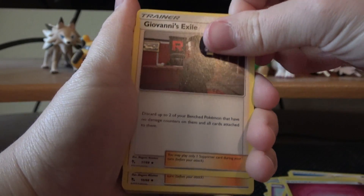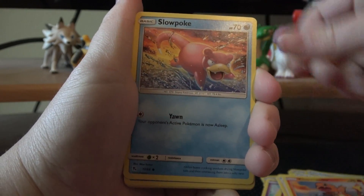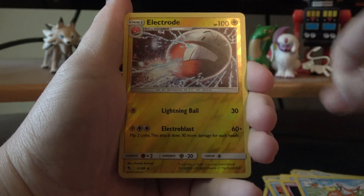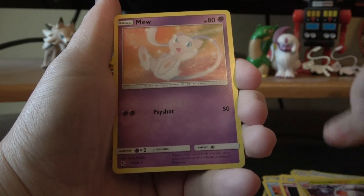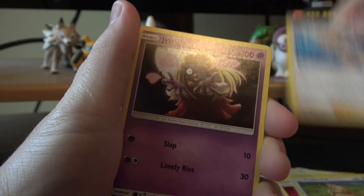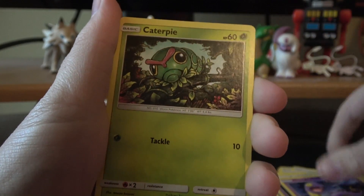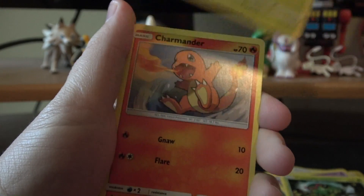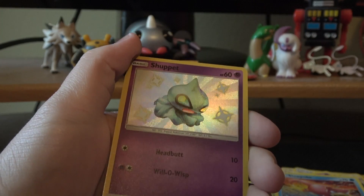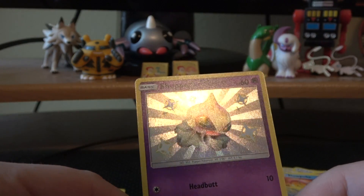On to the next pack. Fairy Energy, Giovanni's Exile, Koga's Trap, Lieutenant Surge's Strategy, Charmander, Slowpoke, Psyduck, Clefairy, Magikarp, Reverse Electrode — which is a rare — and a Mew regular rare. Next pack: Fairy Energy, Farfetch'd, Misty's Determination, Jynx — that's an uncommon — Ekans, Caterpie, Paras, Charmander, Slowpoke. Shiny Shuppet — nice! And an Electrode regular rare, which we got the reverse of last pack. We're up to two shinies now, which is pretty great.